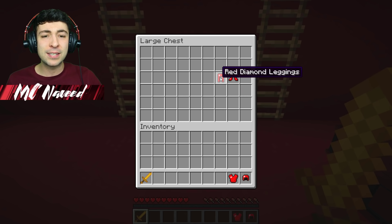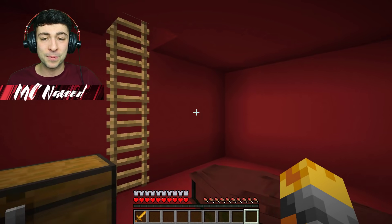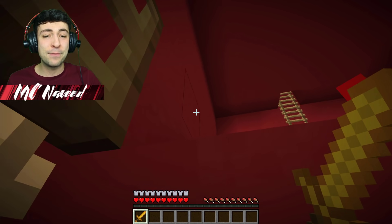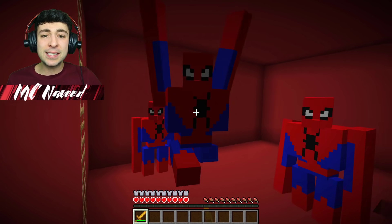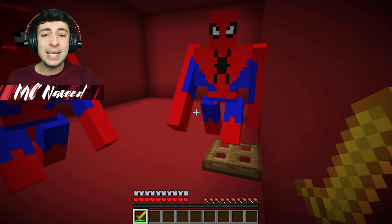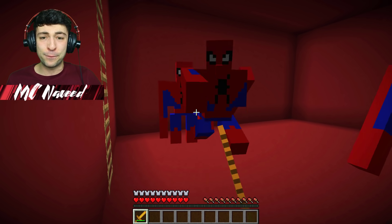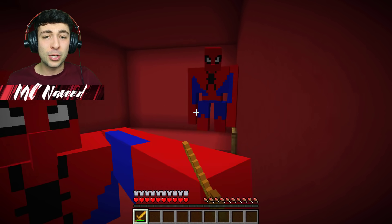They've given us a bronze sword as well as a red diamond outfit. Let's put this on — hopefully we can keep safe with these basic items. Let's head up to the first floor and start making our way through, saving all these villagers. Wait — it seems like we're getting attacked by spider-golems! This is awful. If only we had a Spider-Man outfit to defend ourselves. Villagers, don't come inside!